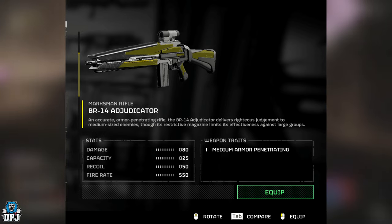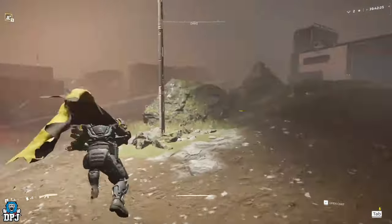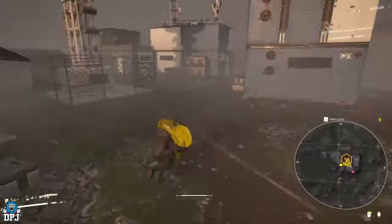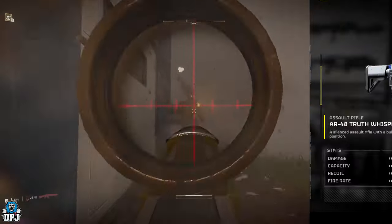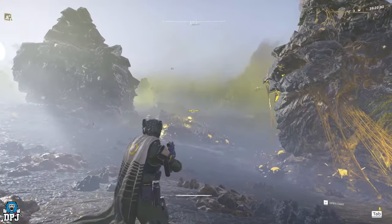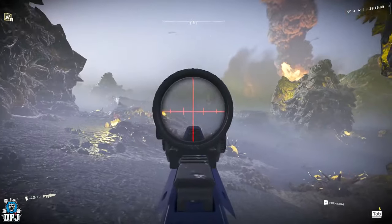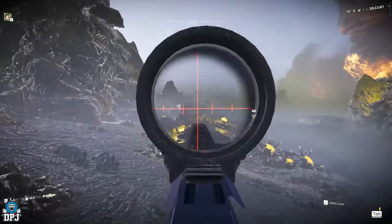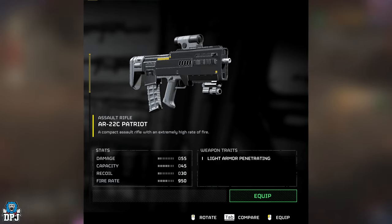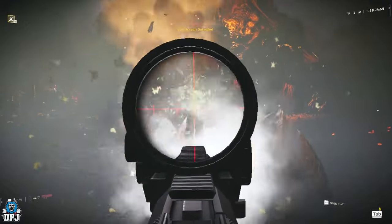Next up we have the BR-14 Adjudicator, an accurate armor-penetrating rifle. The BR-14 delivers righteous judgement to medium-sized enemies, though a restrictive magazine limits its effectiveness against large groups. After that, we have the AR-48 Truth Whisperer — a silenced assault rifle with a built-in suppressor which won't alert distant targets to the user's position. That's pretty cool. And then the AR-22C Patriot, a compact assault rifle with an extremely high rate of fire — you're seeing footage of this on screen now.